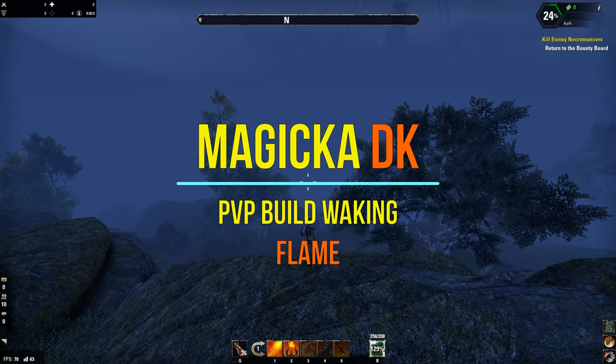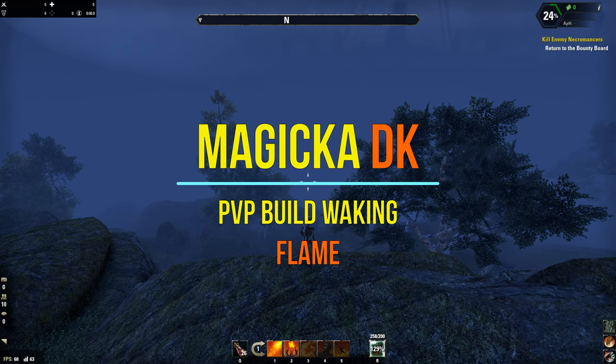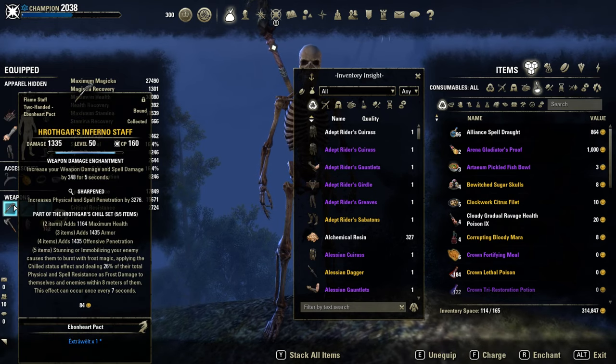Welcome back guys to another PvP build for the Waking Flame DLC, back on my old school character, my Magicka DK. Let's get straight to the build. Front bar with the new proc set, Hottegar, with an Inferno staff.